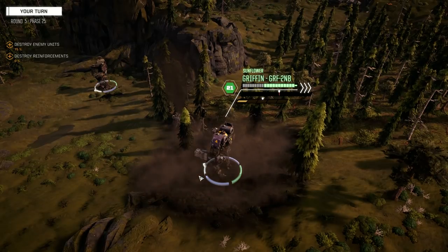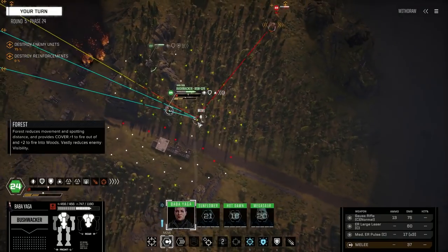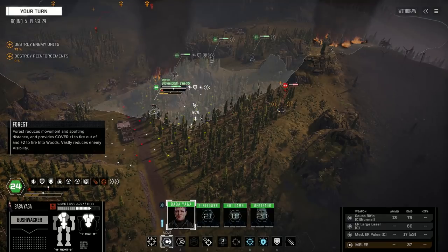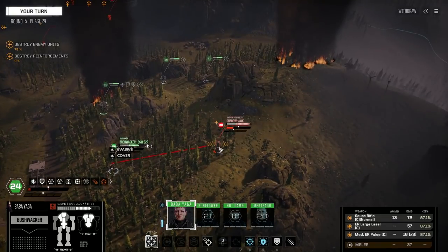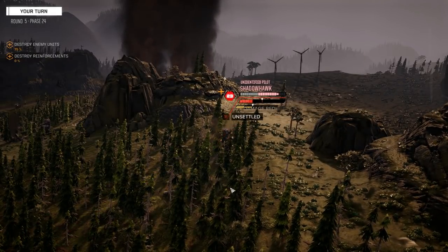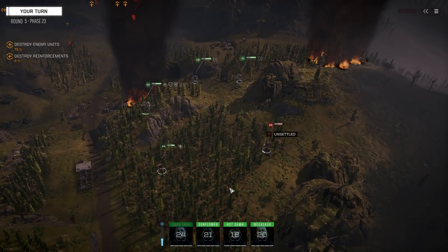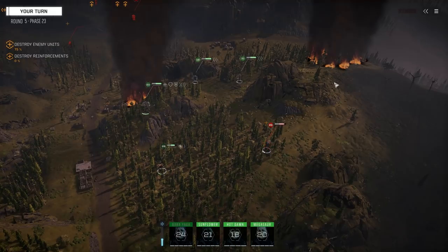This first lance is almost gone — we'll take out this Shadowhawk here in a second. I don't know if we're going to be able to punch this guy this turn, so we're going to shoot him for sure. He's going to go before us — Megasaur may get a shot on him, he may run back.